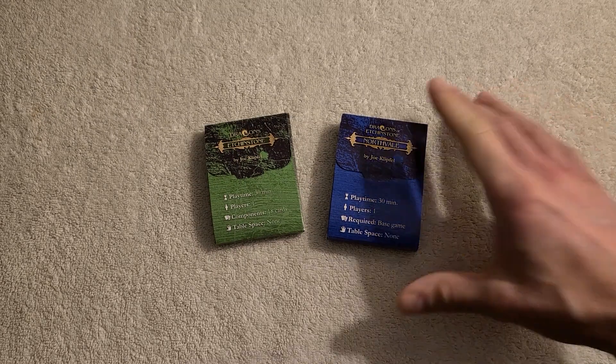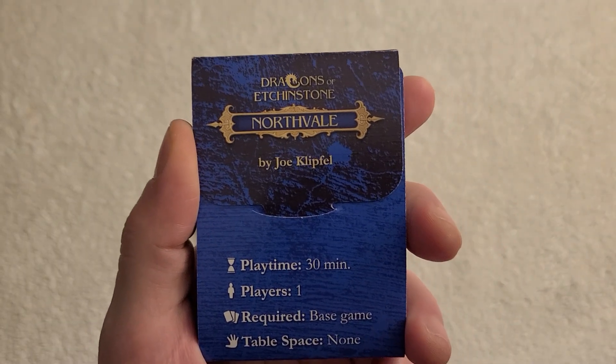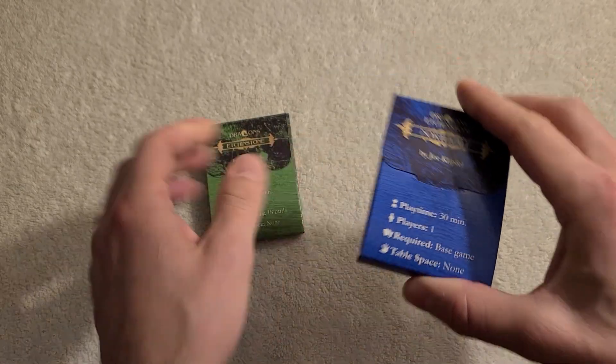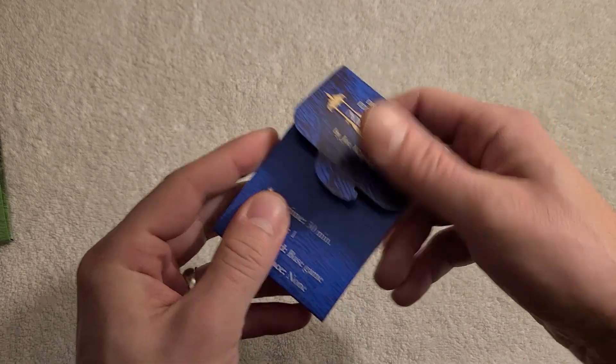This is going to be an overview of Northvale. Northvale is an 18-card expansion to Dragons of Etch and Stone. It comes in a 36-card hookbox so that you can store the base game with your expansion cards.